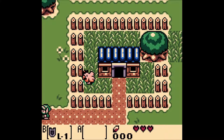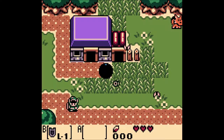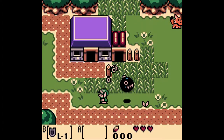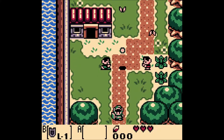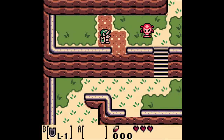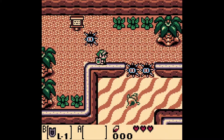So here we are, we're in Mabe Village. That is the main village here — like your Kakariko or whatnot for the Zelda series. And we have a little chain chomp here. This game, for some reason, has a lot of crossover with Mario enemies. I know for sure there's Goombas, and that chain chomp plays a bigger role later on.